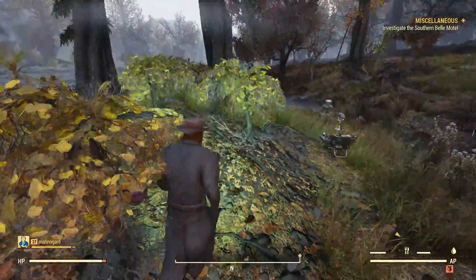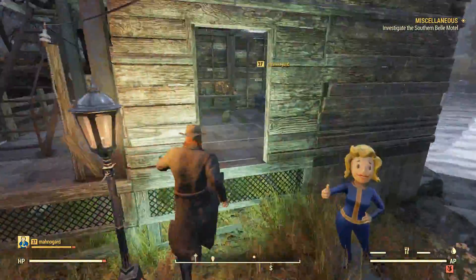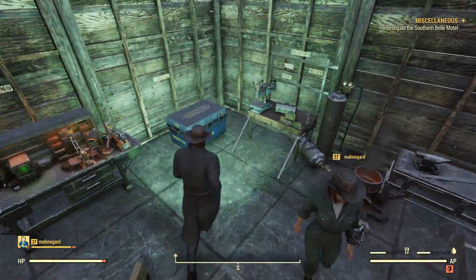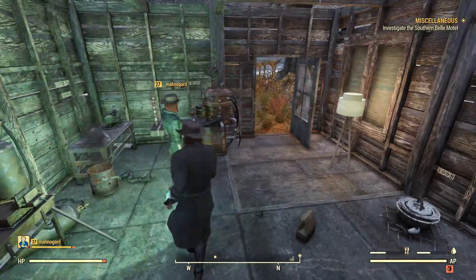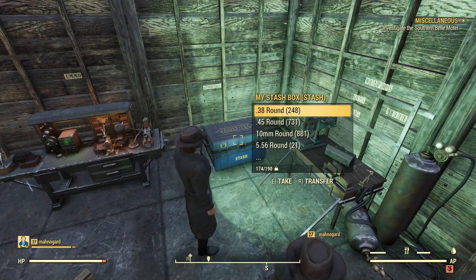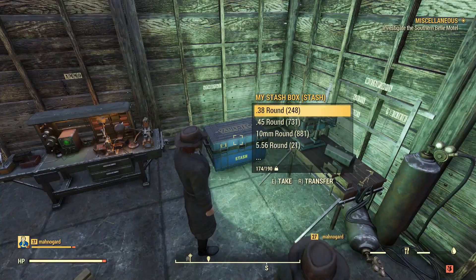Hey everybody, welcome to my channel and welcome back to Fallout 76. A viewer yesterday asked why doesn't anybody ever show where to find the small water purifier. I said I don't have it unlocked, but Yeet Man got back to me and said he found out where to find it. The great news is it can be put down on land — it doesn't have to be in the water — so I'm going to show you how to do it right now.